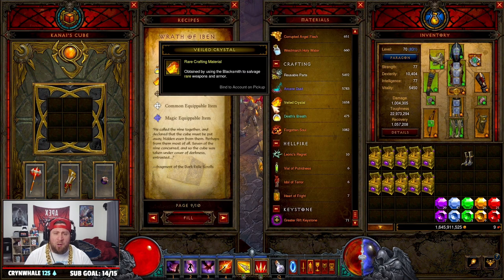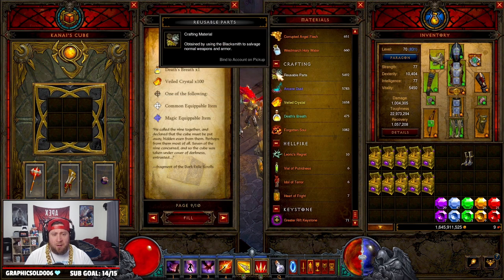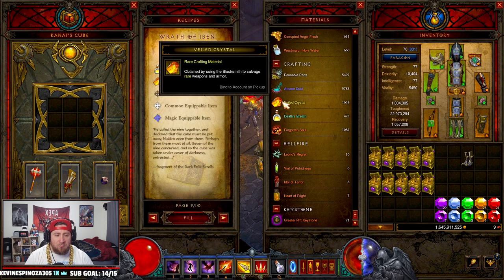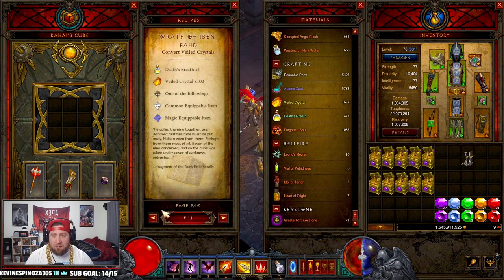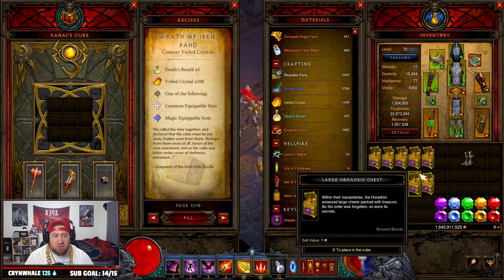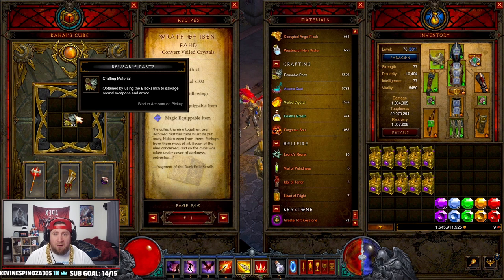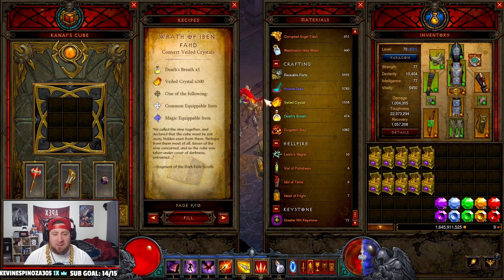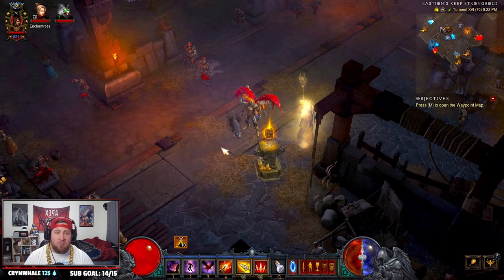Right now I'm a little low on Veiled Crystals, so I would probably convert some of the reusable parts or arcane dust into Veiled Crystals. Let's go ahead and do this — we're going to change these into Veiled Crystals or into reusable parts. I just spent 100 of my Veiled Crystals with a regular item to make crafting materials. You can do this with any of these three; they're all interchangeable as long as you have an item to do it.